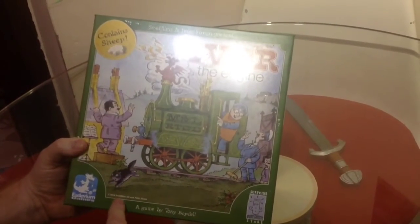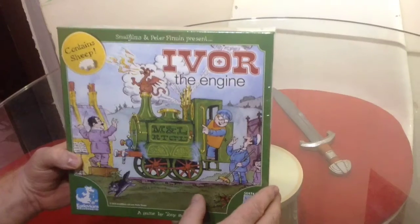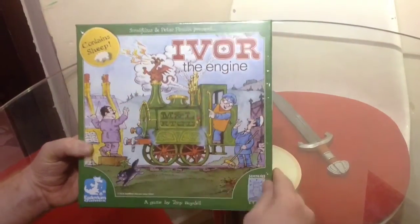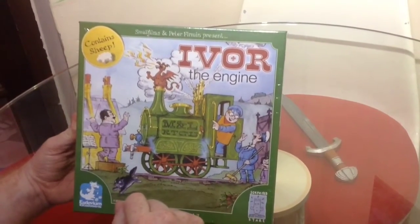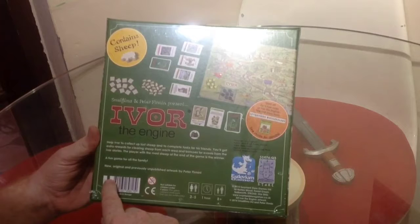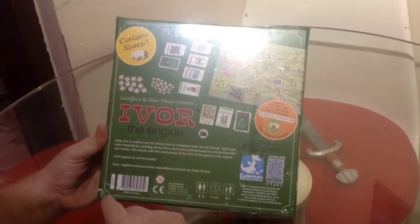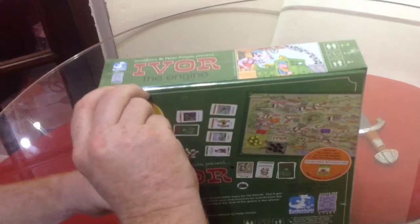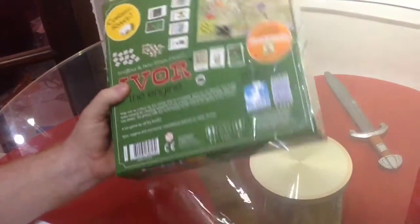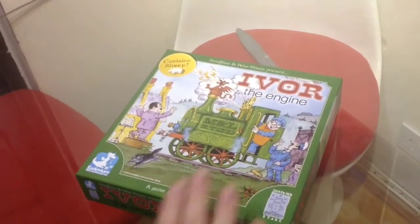A game by Tony Boydell. 2014 Small Films Limited and Peter Furman — that's the copyright, Peter Furman being the original artist. Contains sheep — like the little Agricola sheep. And just straight off, what brilliant artwork. You've got Idris the Dragon there, the Welsh Dragon. Is it Jones the Steam? They've all got names after the jobs they do. It says: help Ivor to collect up lost sheep and to complete tasks for his friends. You'll get extra rewards for clearing sheep from each area, and bonuses for events from the Ivor stories. The player with the most sheep at the end of the game is the winner. A fun game for all the family.